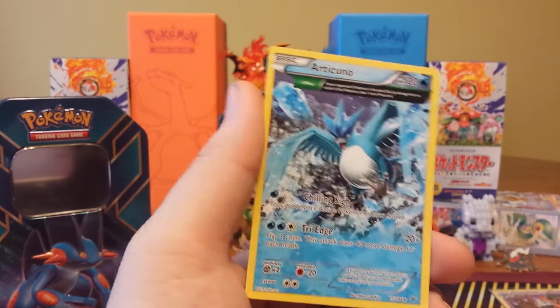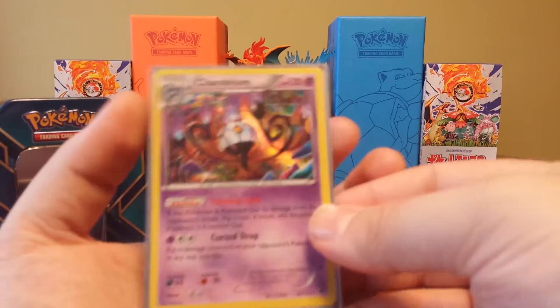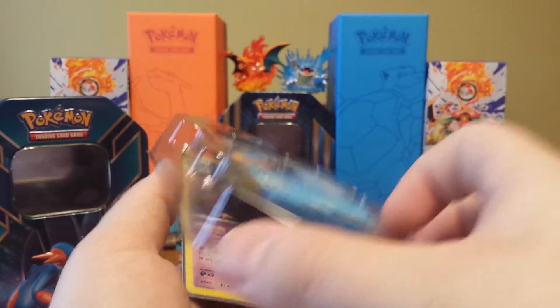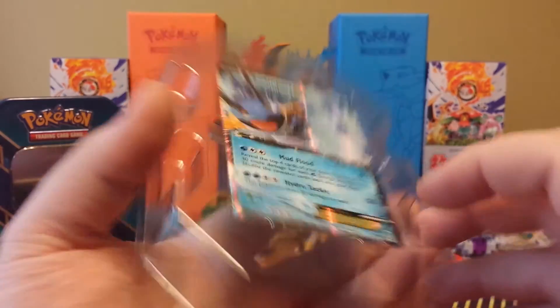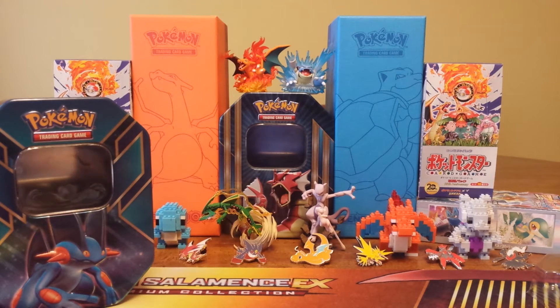We'll just set that to the side and show off our pulls. Nothing amazing, guys — Chandelure Holo from Phantom Forces and our promo. Definitely stay tuned; I think I bought seven more of these EX tins for Roaring Skies packs, so stay tuned for that. This is Pokemon Clerk — thanks for watching, bye guys, and have a wonderful day!